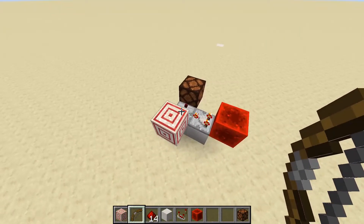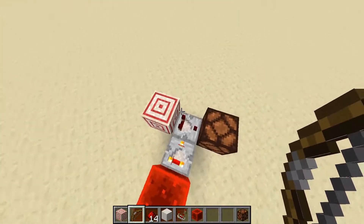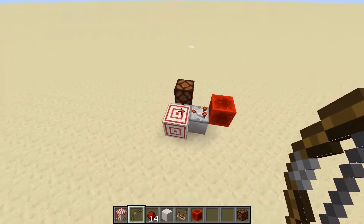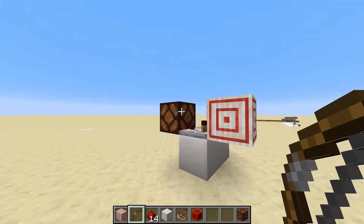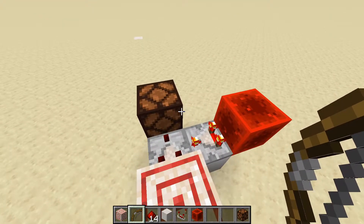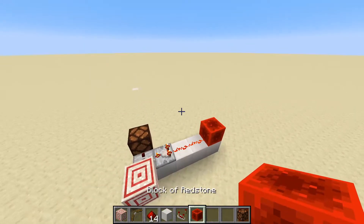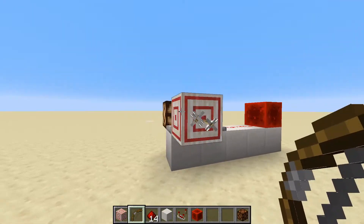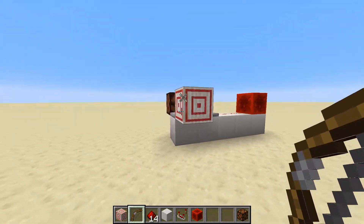Here's a setup where whoever's shooting at this target block has to hit the very center of the bullseye to get an output. All it is is a comparator facing out into whatever output you have — in this case a redstone lamp — and to the side there's a comparator with a redstone block behind it. Go ahead and fire into this. A couple more tries — that one hit right in the bullseye and we can see we get a pulse. If you want the player to hit a couple blocks away from the bullseye, I can set it to require at least power 13. Even if we miss the bullseye a little bit, we still get it, but if you hit at the very edge, it won't do anything.